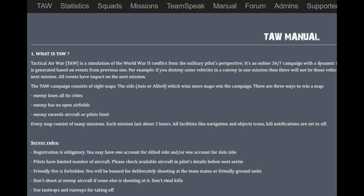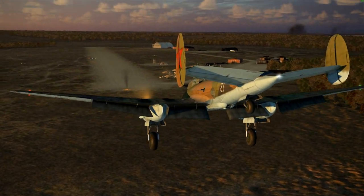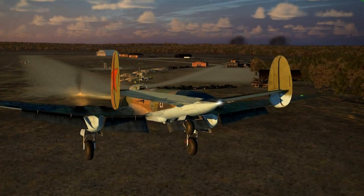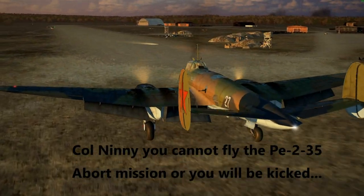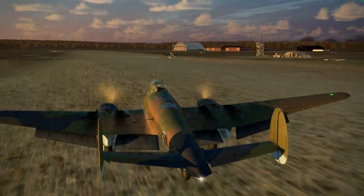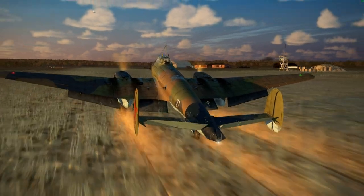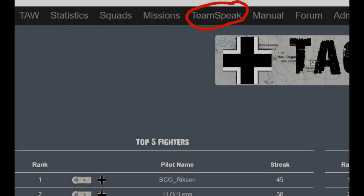Be sure to read and understand the rules in the manual. Scrolling down to the bottom of those rules gives you the change log, which gives you all the changes to those rules since its inception. Understanding all the rules will help you to play the game better and take away a lot of the frustration — for example, why do I have a 10-hour time penalty before I can play again? Why am I being kicked from an aircraft as I'm starting up? Why didn't I get credit for that transport mission? Why is my landing at the airfield considered as ditched and not landed? So that takes care of all the admin.